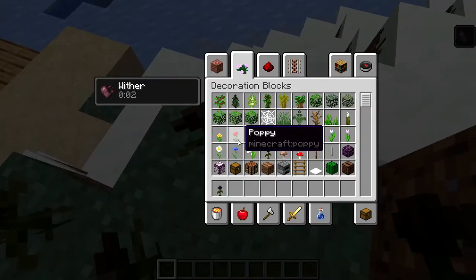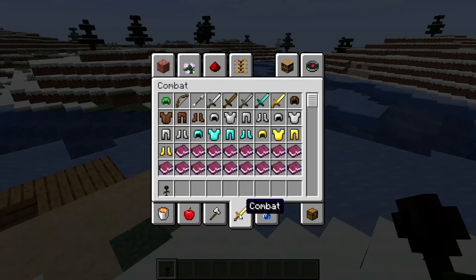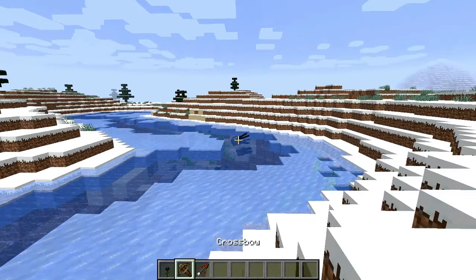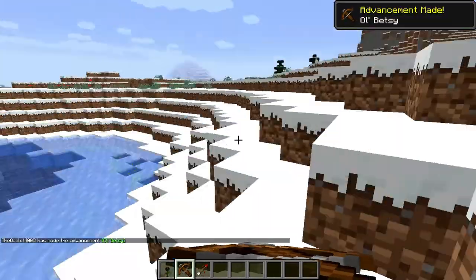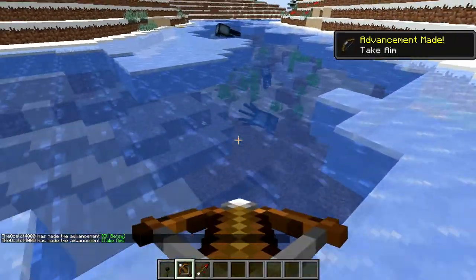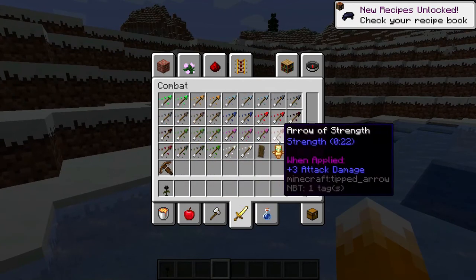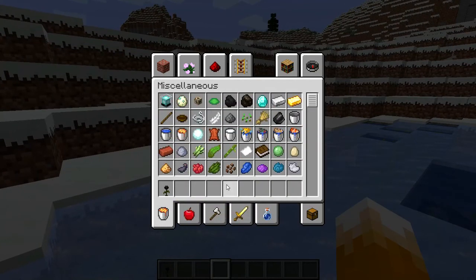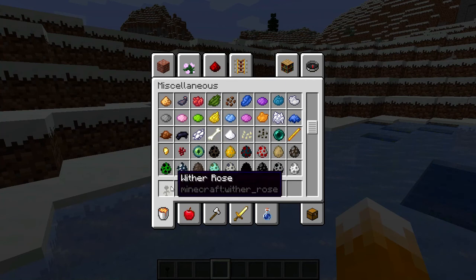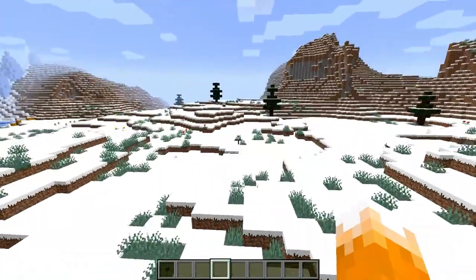The Wither Rose — what? That's cool, that gives me a lot of track ideas. The crossbow! Oh, this update is gonna be cool. The Wither Rose makes black dye. Black dye is completely new, because the only way to get black dye was with the squids.